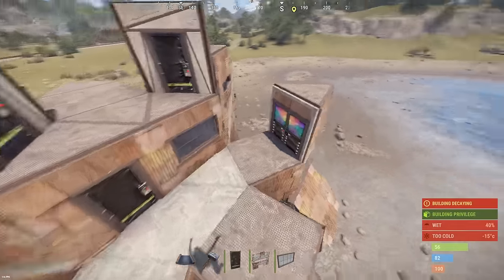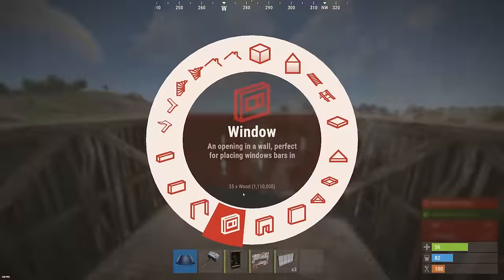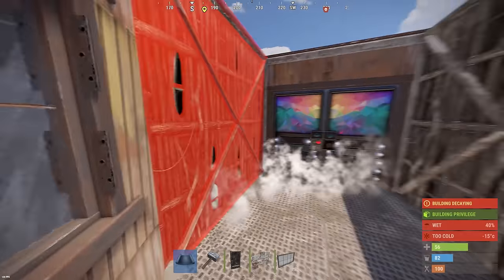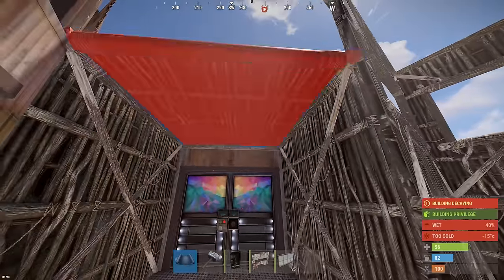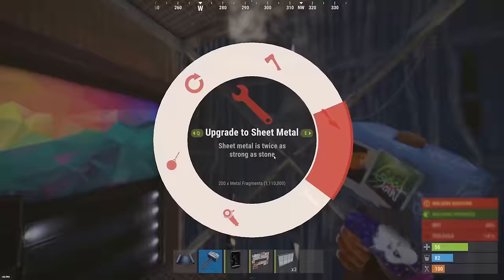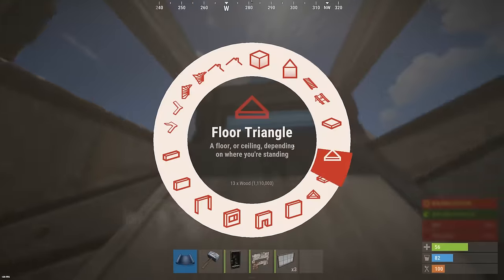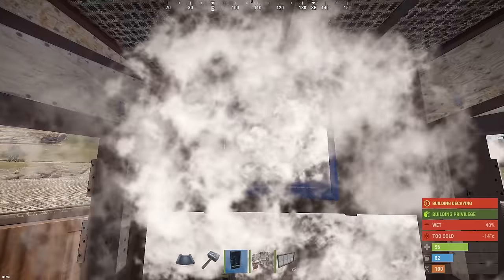Also upgrade to sheet metal. The square between the entrances to the base must be built up exactly as we just did — there will also be pixel shooting and an exit to the fourth floor. Do not forget to put frames for double doors everywhere where they are placed on the third floor, otherwise stability may not be enough. By the way, square roofs serve us not only for the shooting floor — they also protect the loot rooms that are located directly below them. Such a very non-obvious fact.